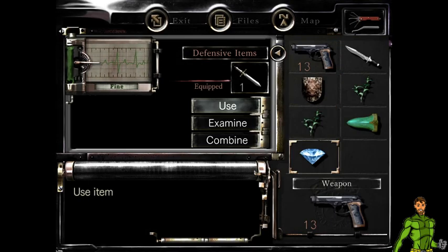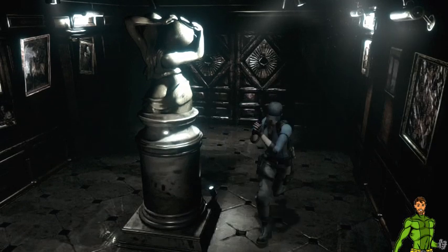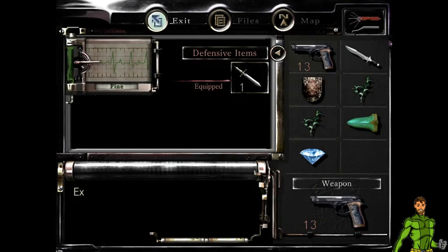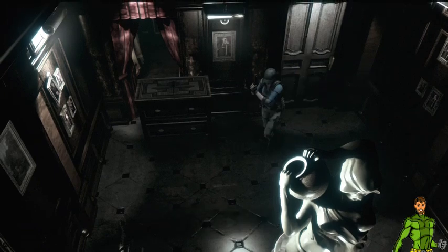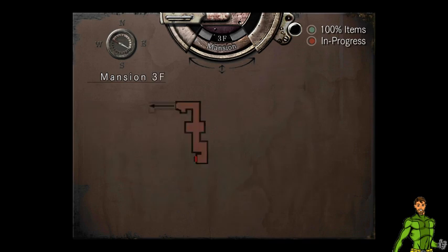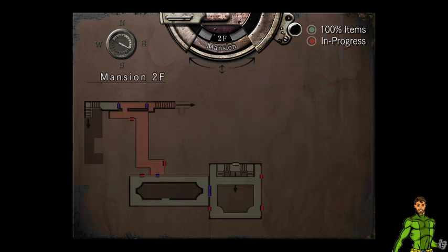It looks like it has a little hole on it. I'll give this a try — it's locked. So I do need something else. Let's check the map — where can we go? Pretty much nowhere. There has to be a place I didn't explore. That room there is still stuff I can collect, so I should return there.